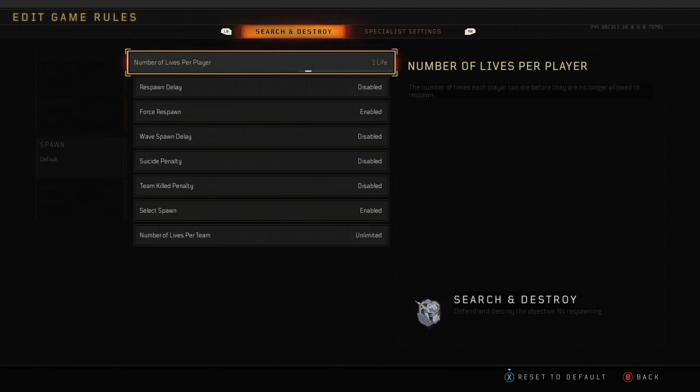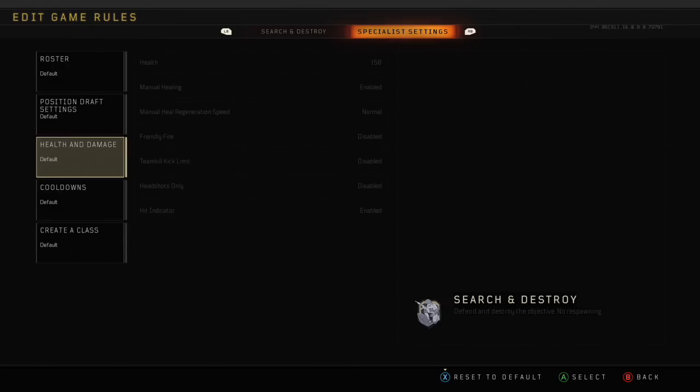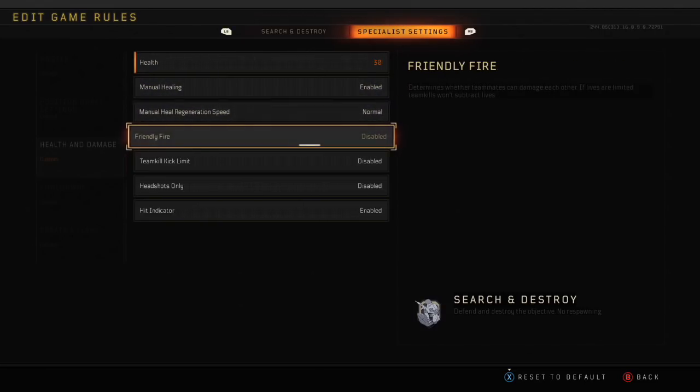This is important: set number of lives to unlimited. Once that's done, go to Specialist Settings, go down to Health and Damage, and set the health to 30 — because why would you want a hitmarker. Then set friendly fire to enabled. This is pretty basic if you've done private match shooting before.